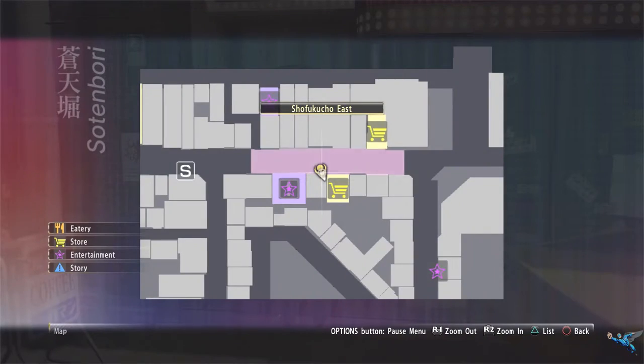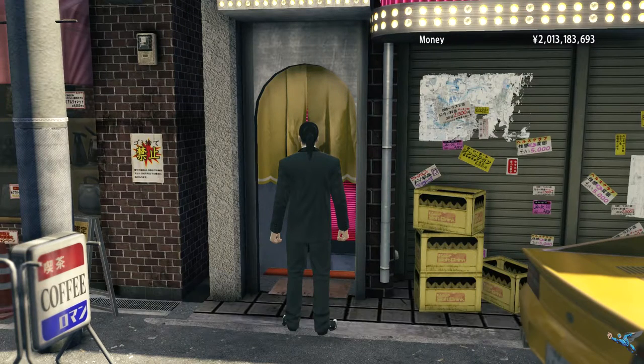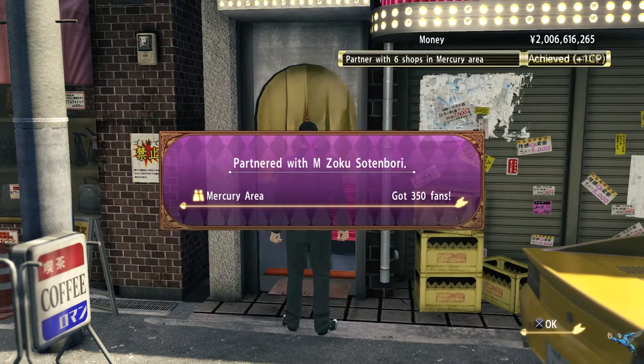Across the street from the last partner you found you can find another partner. This one's called Zuku Sutanbori. It'll set you back 17.5 million and increase your fans in the area by another 350.